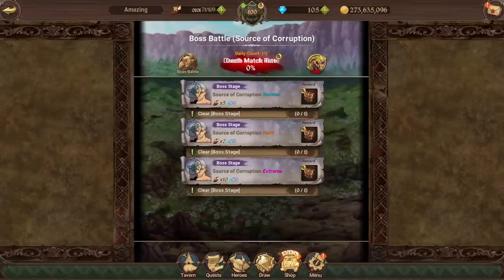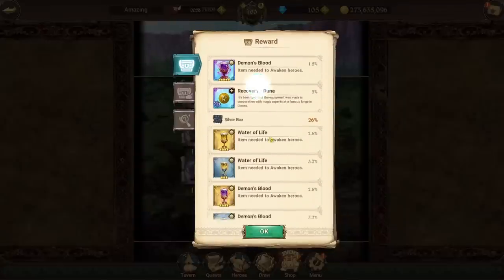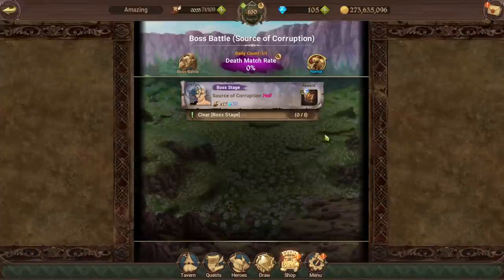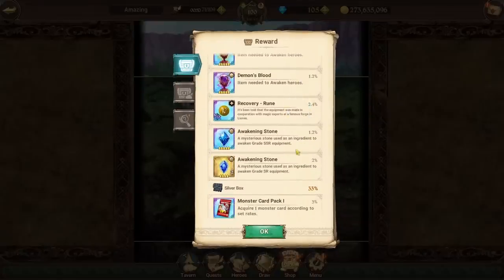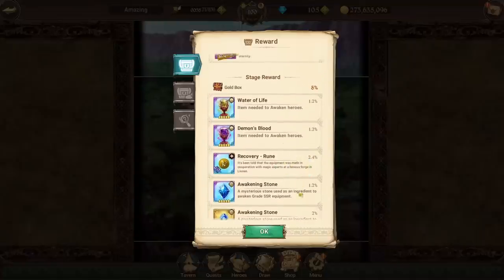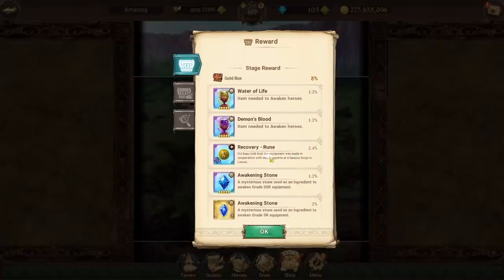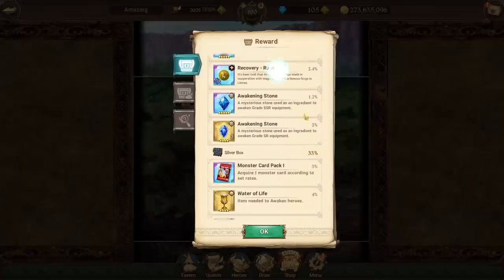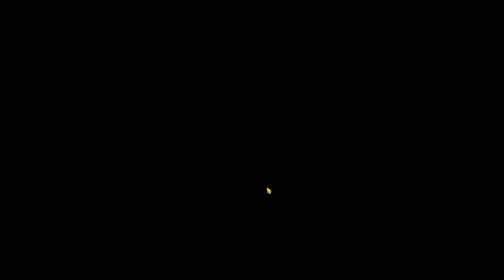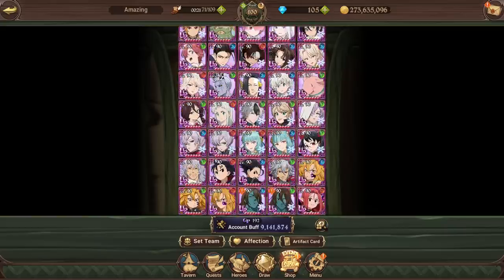The rewards on Extreme are still fairly similar, and you'll actually have a higher rune drop rate, so it could be more beneficial in some cases. Overall, the rate for getting something that benefits your gear — awakening stones and salvageable runes — is around 5 to 6 percent. And with the Water of Life and Demon Bloods, you can convert them into full awakening tokens to start awakening your characters.